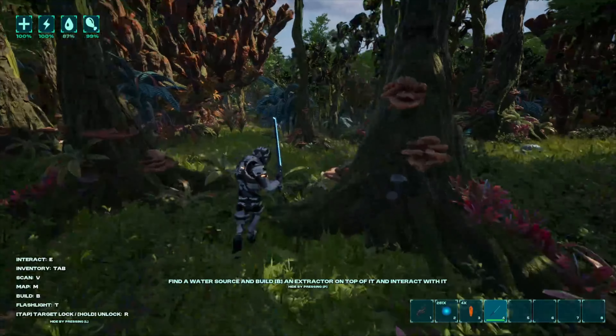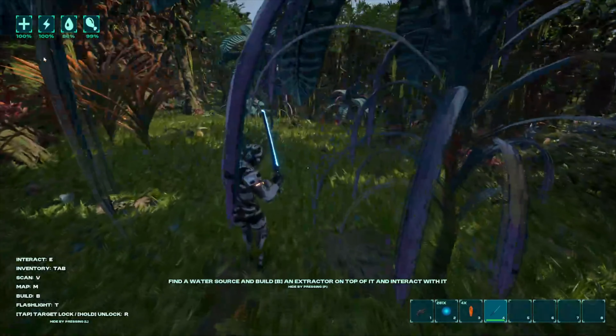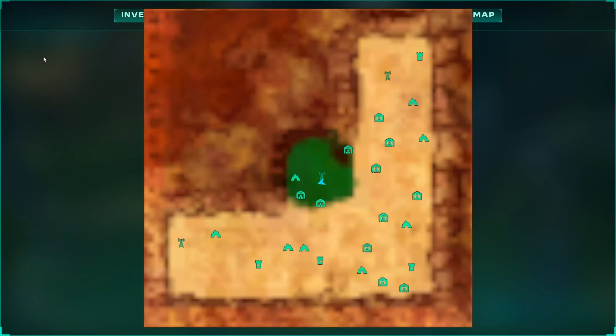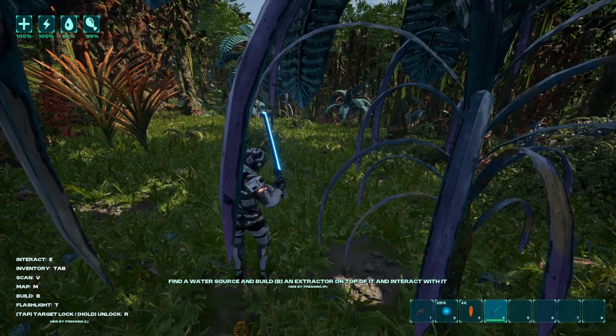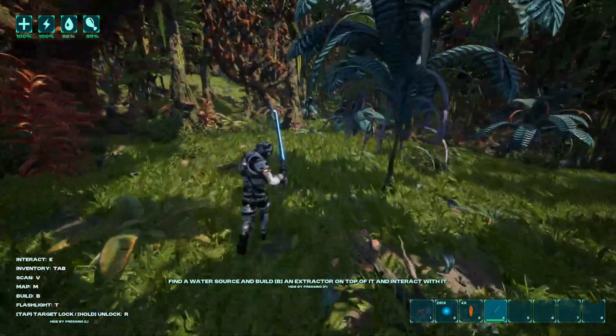Let's see if we can find some water. Is there a map? We do have a map — it's not very informative though. There's apparently a cave and some supply caches. The map looks a little smaller than most games. Oh wait, is that water? It is indeed water!